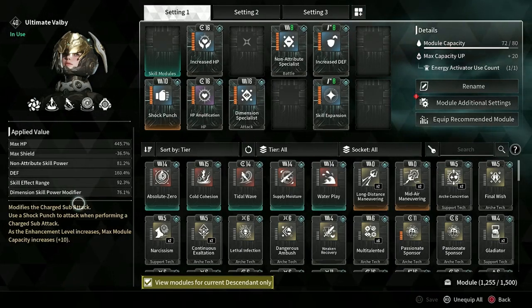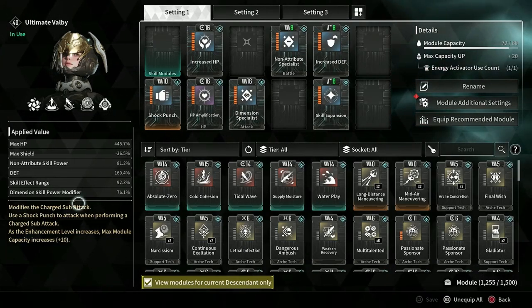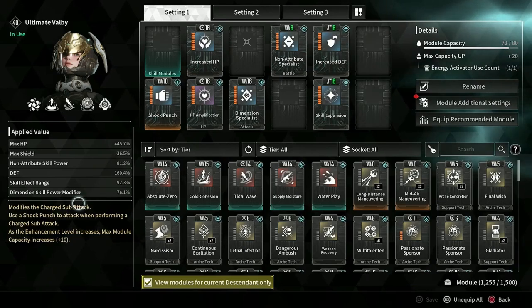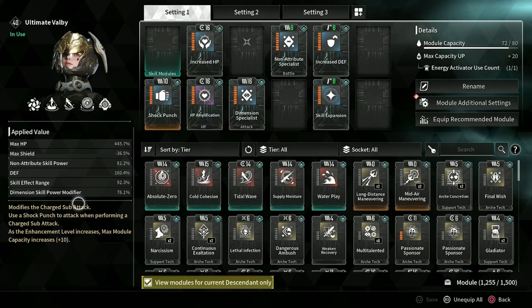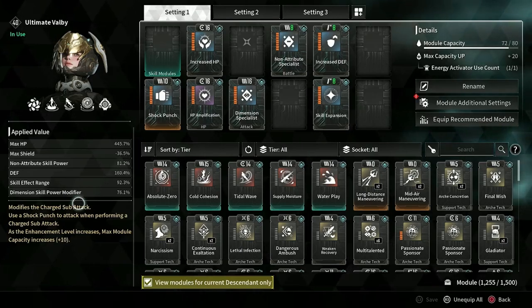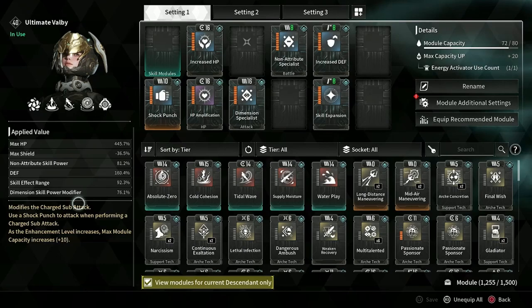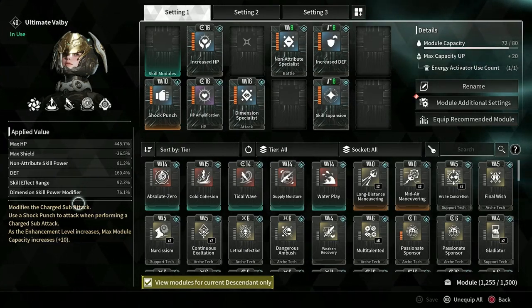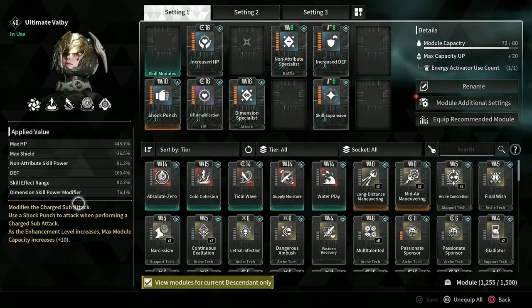With that I can run around and just kind of clear out things pretty quickly. If you're running Bunny, Regular Valby, or Ultimate Bunny, Regular Valby can do this probably just as easily too, and so can the Bunnies — the Bunnies can clear this faster. So if you have any of that set up, that's going to be good. This is a very basic setup — I'm not doing anything special. I just got the character unlocked, slammed these on her, and just used her to clear things out a little bit faster. Nothing special, nothing crazy.